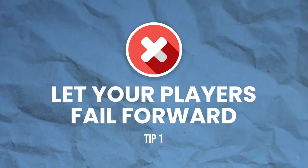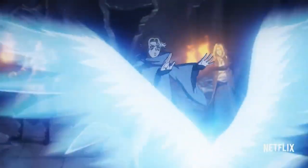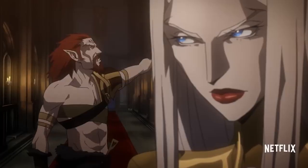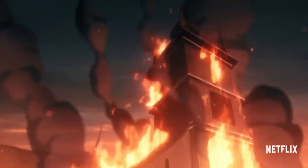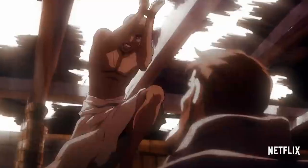Let your players fail forward. Here's the scene: deep within a forgotten temple, the wizard of the party is attempting a tricky spell. They are trying to unlock an ancient rune-inscribed door blocking the way forward. They roll and it's a fail. Traditionally, this would mean the door remains stubbornly shut, but that is boring and it grinds the story to a halt.